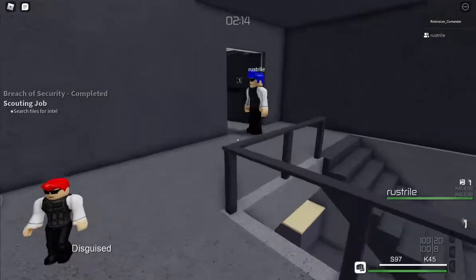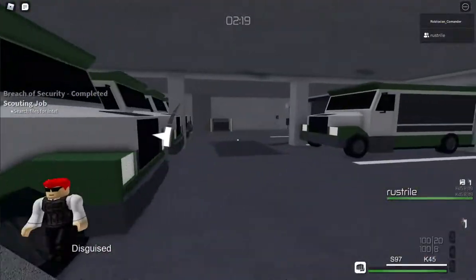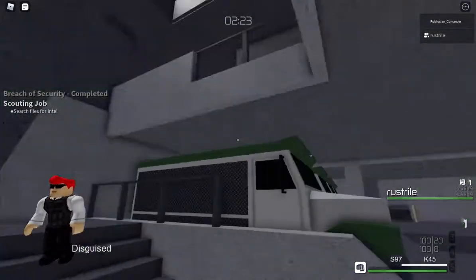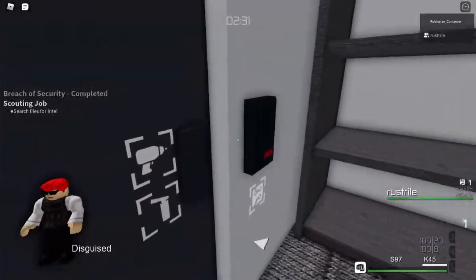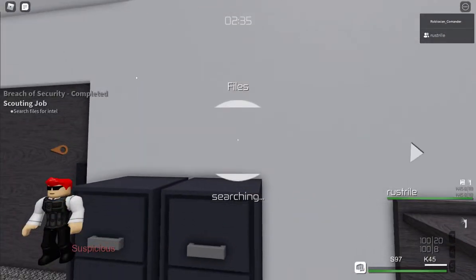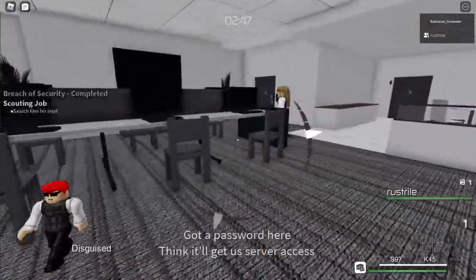We're just gonna ignore the person right there, it's perfectly fine. We can knock everyone out without consequences — but last time I just left everyone alone and completed the mission. Found something — got a keycard. You can grab it for now. I don't have a keycard. I got the password to the computer.